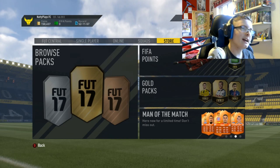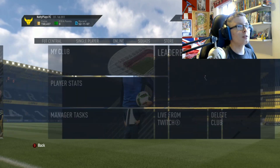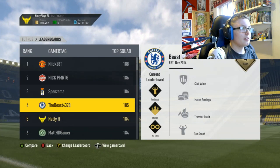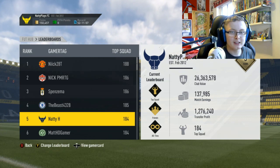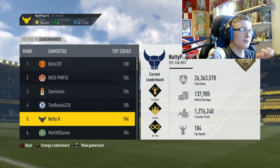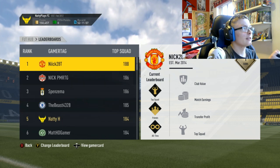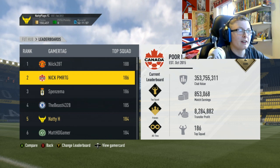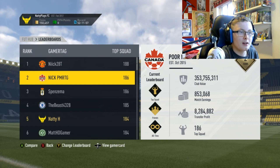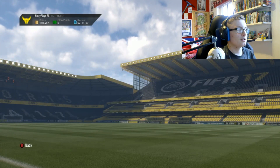Welcome back. I was looking through my club and went to the leaderboards to check what was going on. If I scroll down to me, you can see my club value is 26 million — there's no way that's right because I've got so many untradeable cards. And someone like Nick Perry's glory account can't be worth 353 million if he's only got 853k match earnings and 8 million transfer profit.